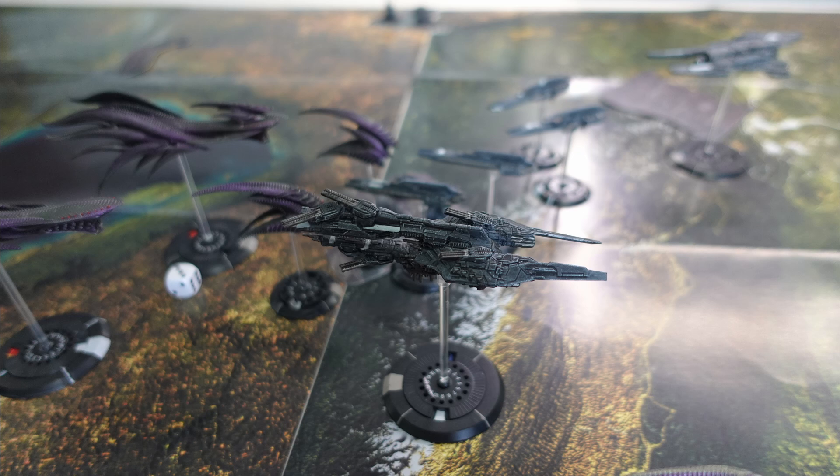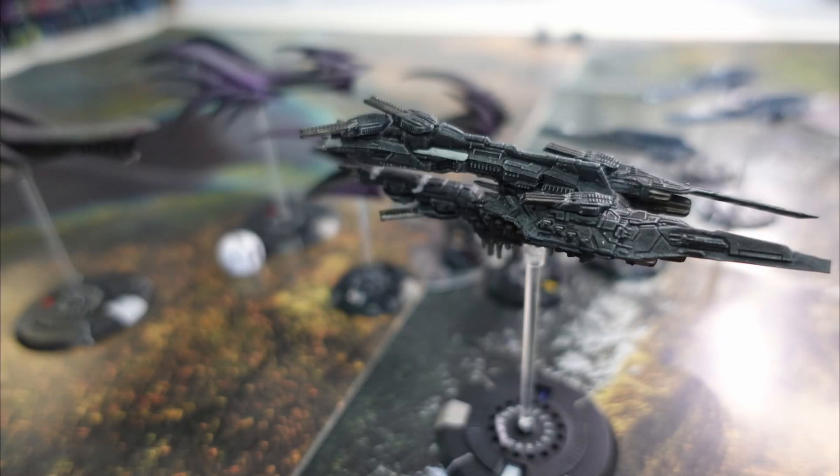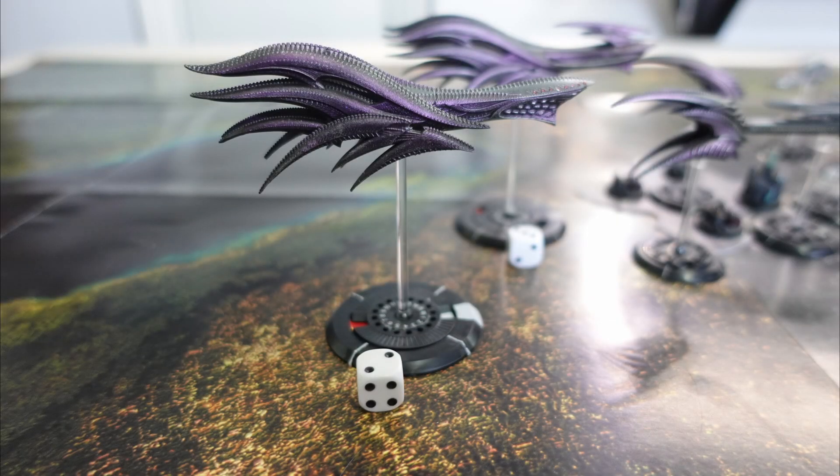The UCM Vanguard then activates and takes station keeping — they can stay still or move up to half speed but take a minor spike and can shoot one weapon. The New Orleans drop into atmosphere as the Moscow moves forward towards the Wyvern. The New Orleans are now in atmosphere, which means they're impossible to hit from orbit — so they're well protected down there. The Moscow then fires its mass drivers at the Wyvern, hitting three times with the UF-4200s and scoring three criticals with the UF-6400.